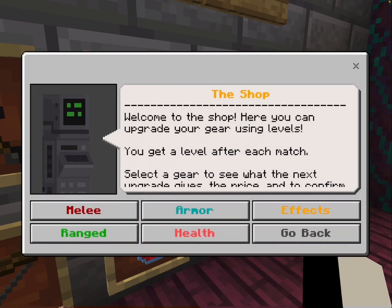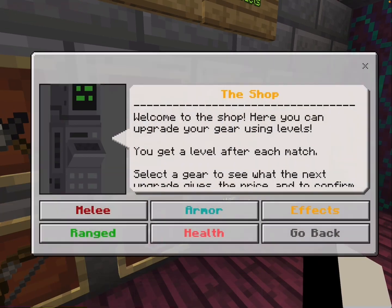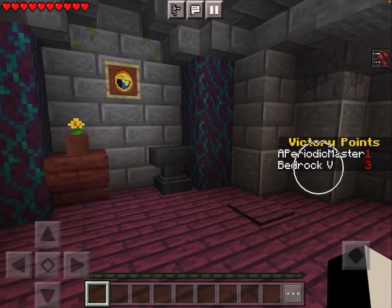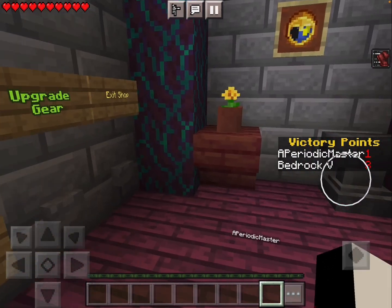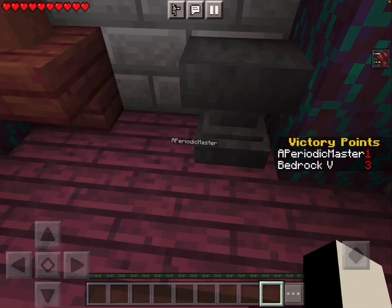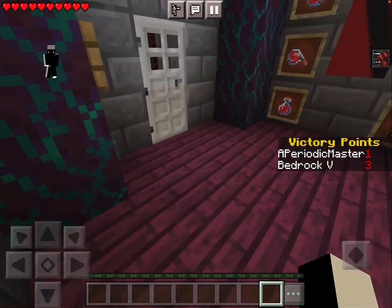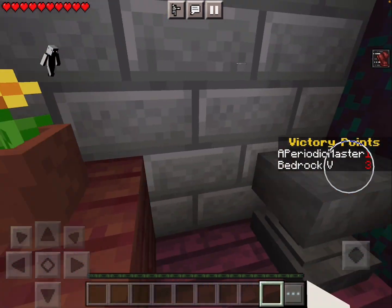Why did you get a level? Apparently losers get levels now. Equipment at level, absorption at level, potion at level — no way, I just got something so trash. You're gonna win — I just wasted my level. I got a stupid speed potion. I got double the stuff I'm supposed to get — how? I have to get rid of it now. Your axe did so much damage. I think I was on four and a half hearts, you criticaled me and I died in one hit!